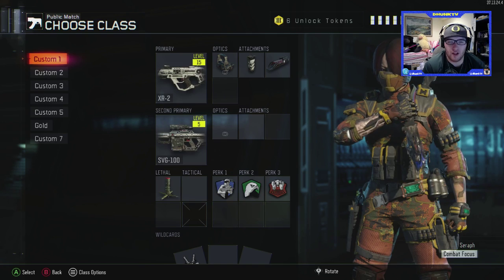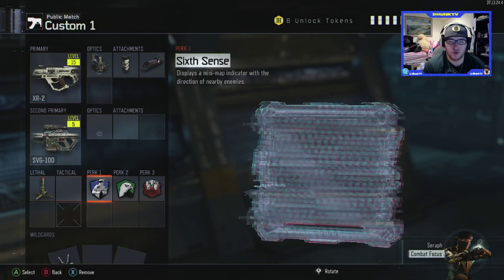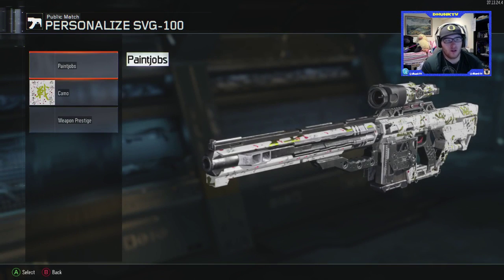We'll also have a tripmine, Sixth Sense, tracker, and blast presser as well. In the last couple of prestiges, we're currently second prestige, level 52.